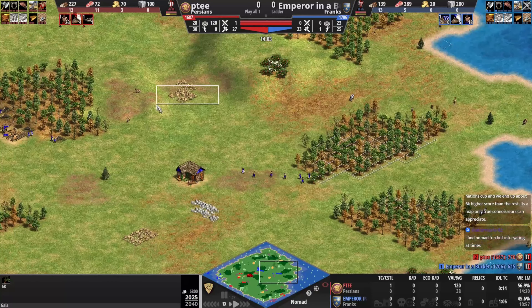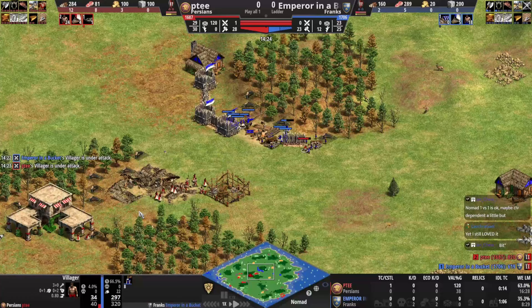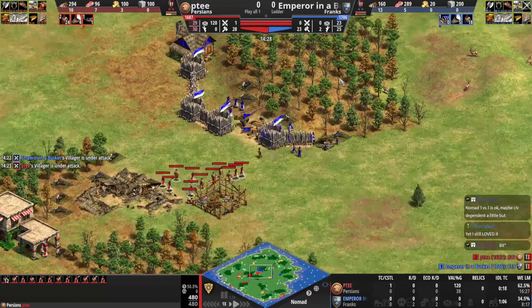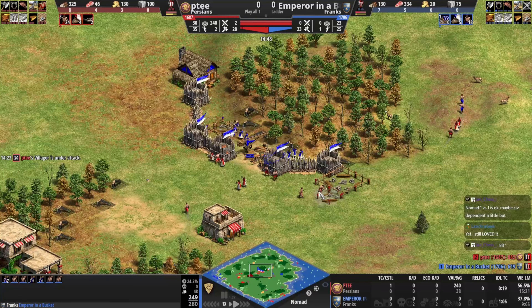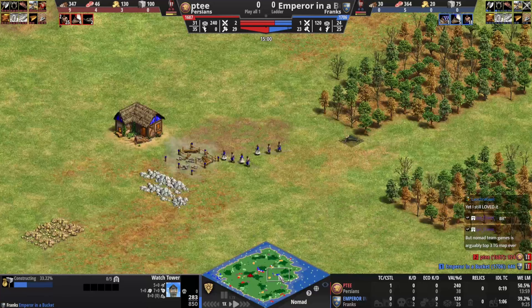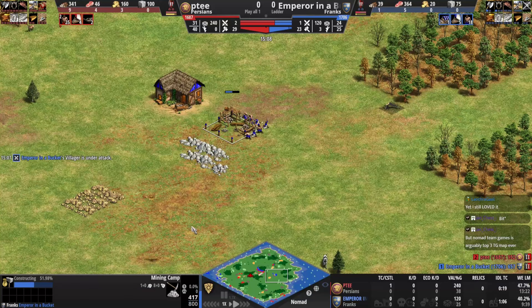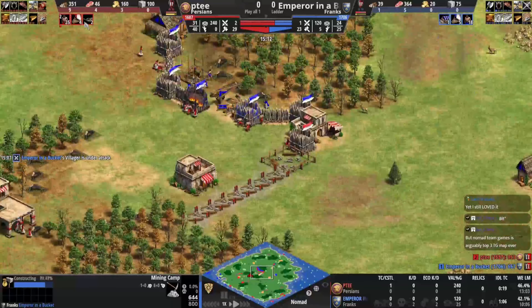Blue doesn't have the wood yet. PT is charging his villagers forward, and blue has 13 on wood but ideally would drop a TC. PT is going to wall the villagers in. Blue tries to drop a tower but doesn't have enough stone for a TC. He starts spending wood on a mining camp — this is just a disaster.